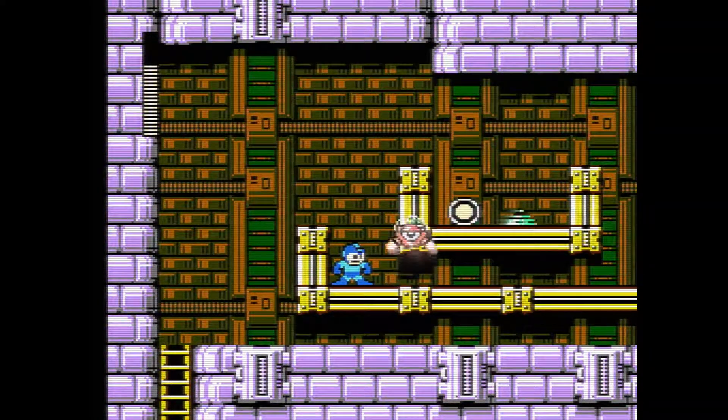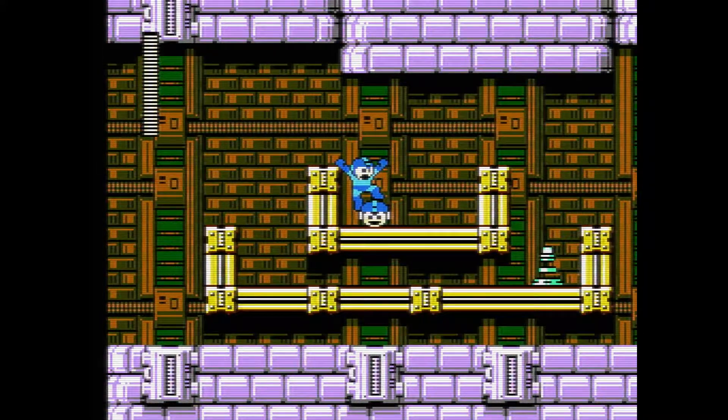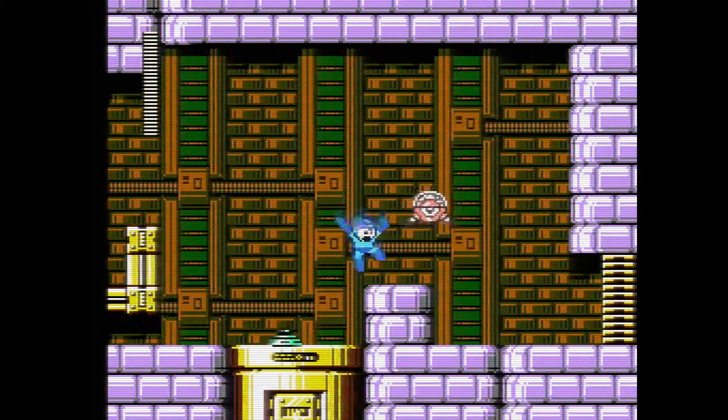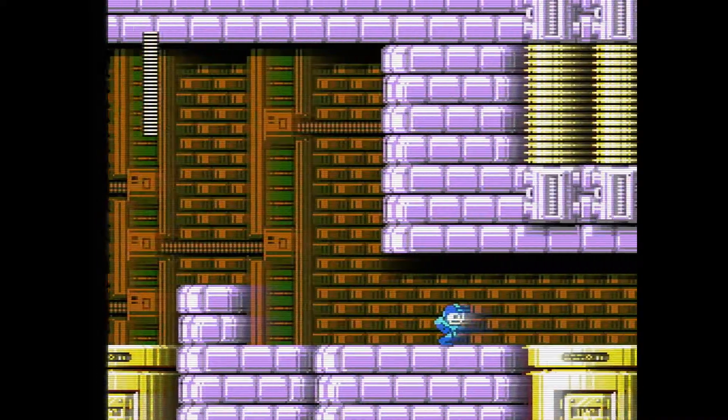So we have these guys going towards us, which will just circle us. They literally just block our shots, but they don't really do anything, so you don't have to worry about it - just ignore them.